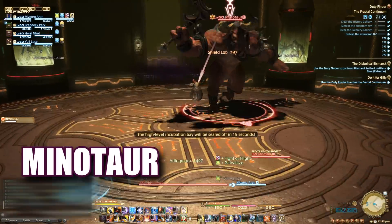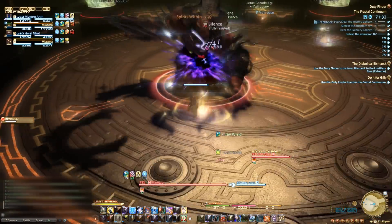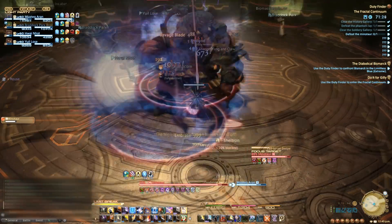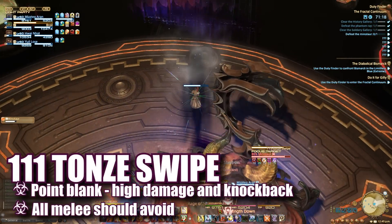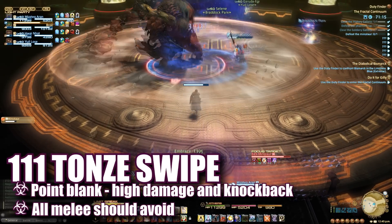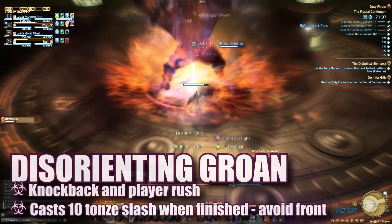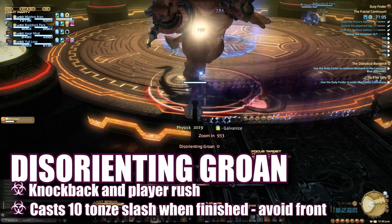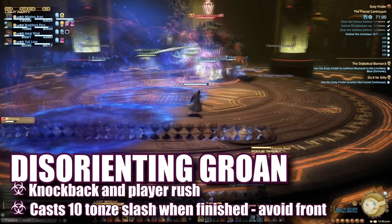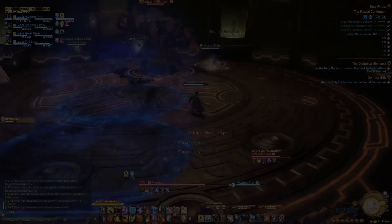The second boss is Minotaur. This guy shares a number of similar abilities as other Cyclops and Minotaurs we've dealt with before. There's 11 Ton Swipe, which is a short frontal cone that can be avoided by the tank. All melee need to avoid 111 Ton Swipe, which is a wide circle AoE swing that will do a ridiculous amount of damage — this ability cannot be stunned. Disorienting Groan is a knockback that does group-wide damage and will cause the Minotaur to rush around the room. When he finishes rushing, he'll cast 10 Ton Slash, a very long frontal attack that all players should stand behind to avoid.